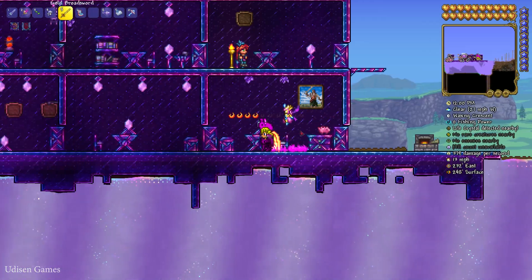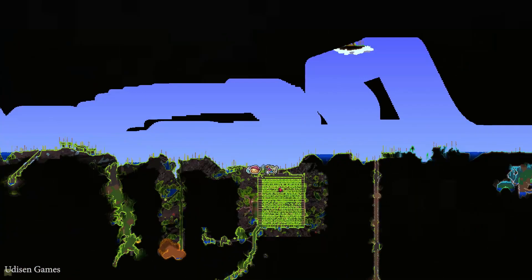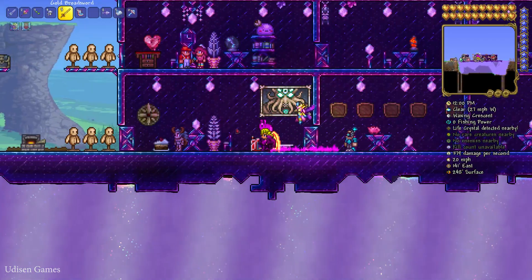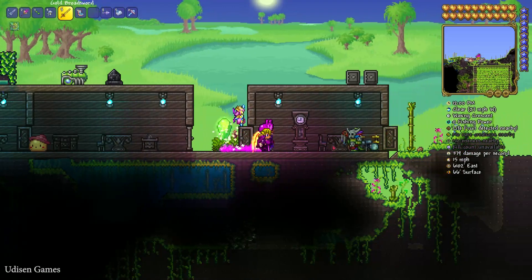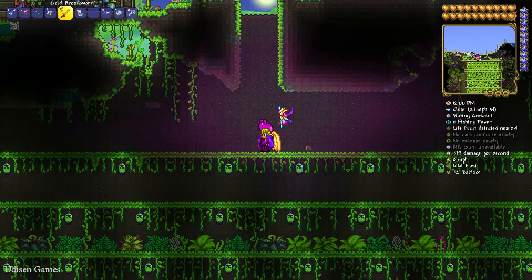Number one, find the jungle biome in your world. On the minimap it looks like something with vines, tropical plants around and so on. Also, if you want to save a lot of time, I highly recommend watching my previous video where I show you how to create the jungle farm.